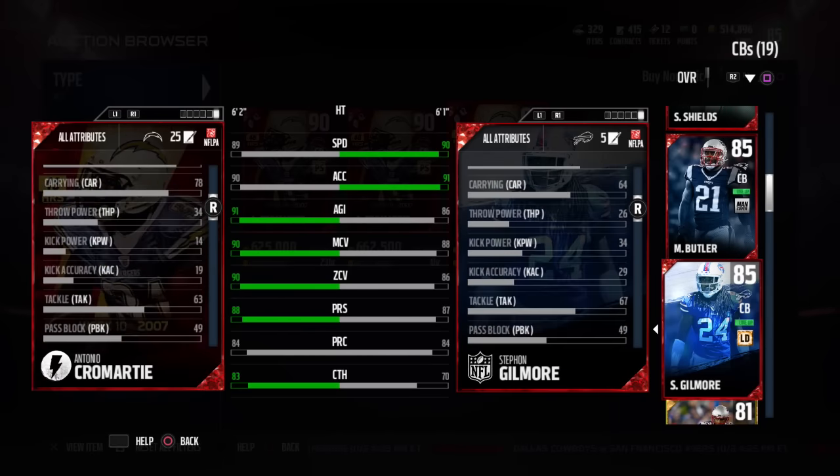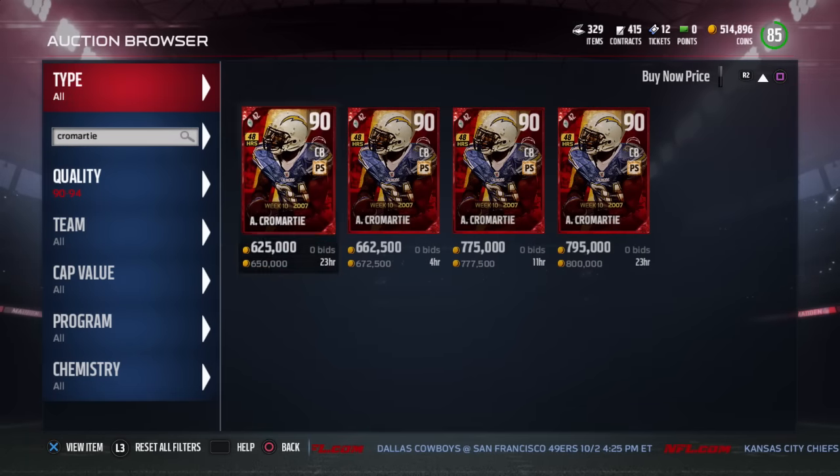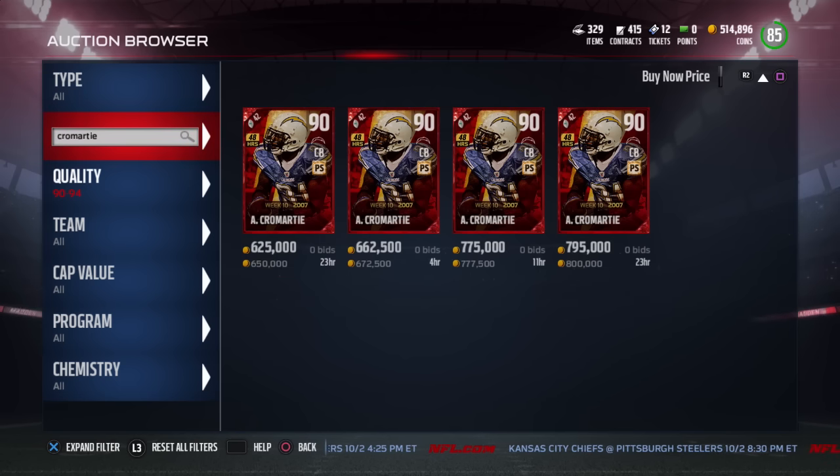So basically, that's my opinion — I don't think this Cromartie is worth 650,000 coins right now, especially when there are other cornerbacks that are substantially cheaper and damn near as good. I just don't think this thing is worth anywhere near what it's going for. But hey, if you pull it and you want to sell it, I definitely would do that.